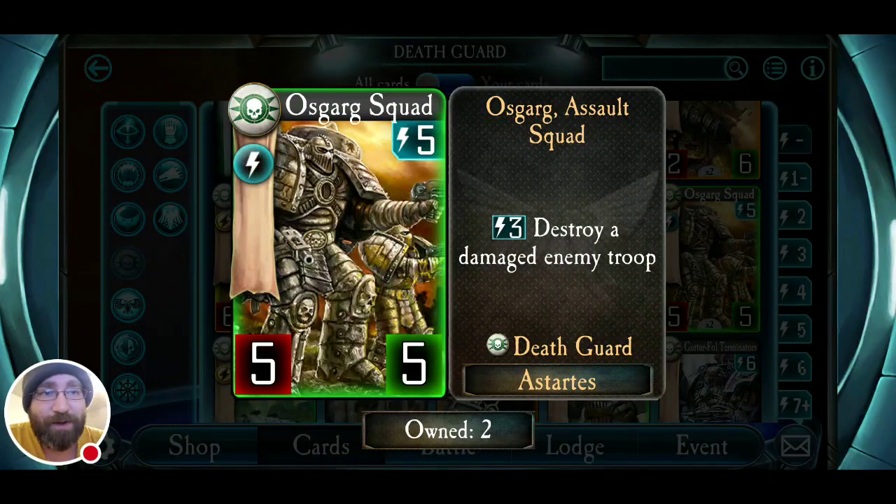I like these guys better — the Osgark Squad. At the same cost, instead of a four-six they're a five-five, and for three energy they destroy a damaged enemy troop. That word 'destroy' is way more important than 'deal damage' — it destroys, getting rid of any rage effect like Argus Braund or Wraith. They don't even have to follow up with a second attack. For three energy, they destroy an enemy troop. Osgark Squad is like a miniature Durak Rask — maybe Rask's little buddies. Between Osgark Squad and Rask's ability for five energy, you can get rid of two troops of your choice. For five energy, two troops of my choice — I'll take it.